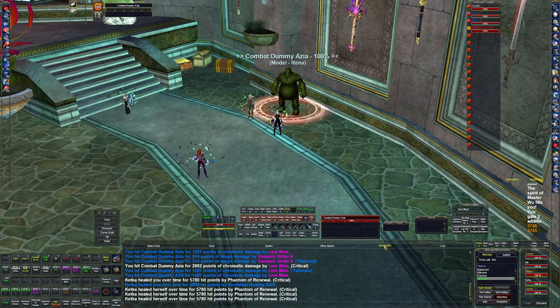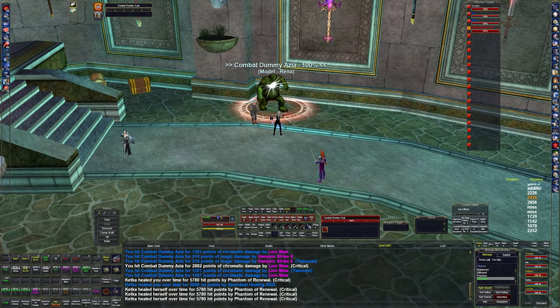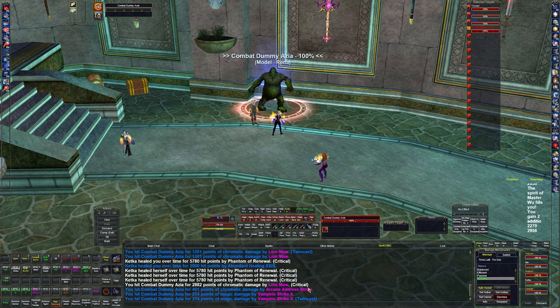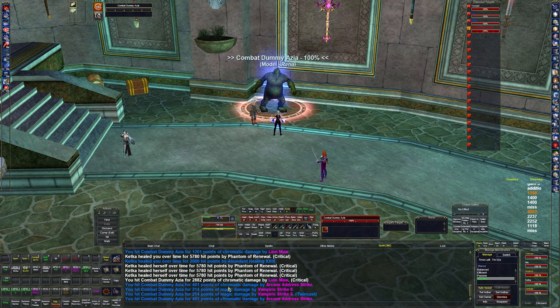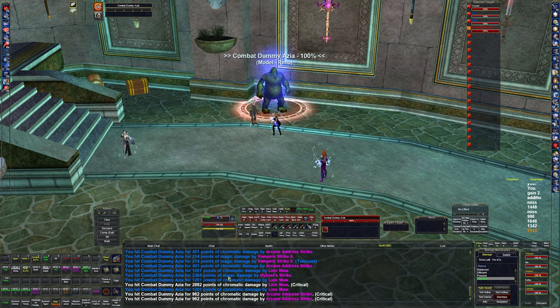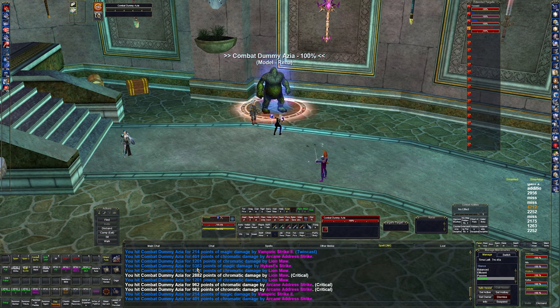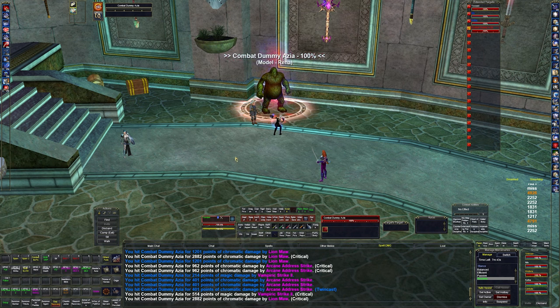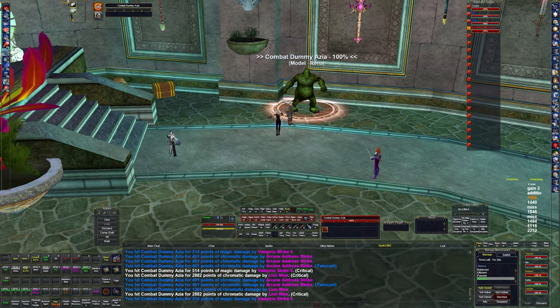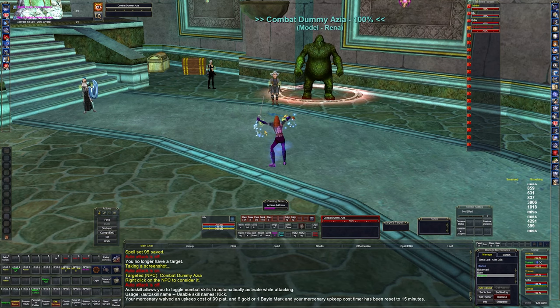If we go to spell damage and turn on attack — Arcane Address does 400 points of damage and Song of Suffering does 5,300. That's where a lot of the damage comes in — it's easier to show on the monk. That's just my melody running at all times.